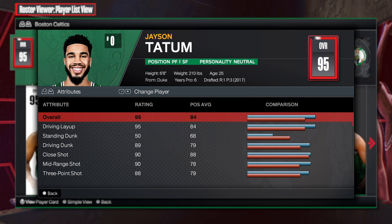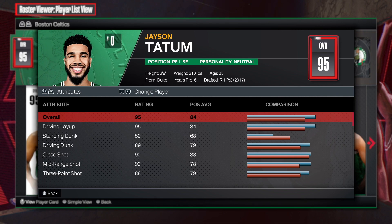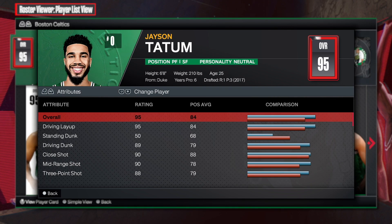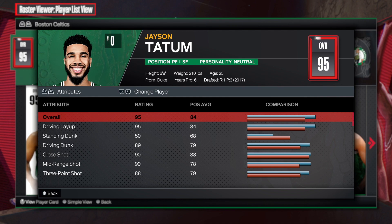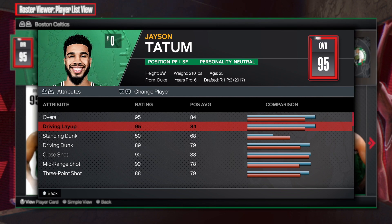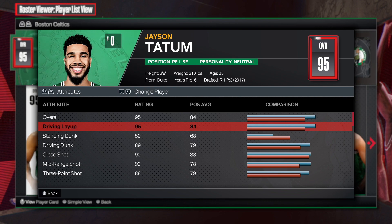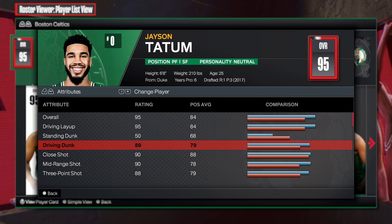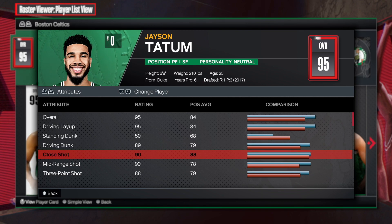First things first, when we're looking at the attributes we see what Jason Tatum is. If you don't know who Jason Tatum is, you gotta wake up — this man is one of the best players right now, one of the best players to actually get drafted into the NBA. You see 95 driving layup, which is insane — that is a great percentage for the driving layup. Standing dunk is at 50, then we have an 89 driving dunk which is absolutely amazing, and the close shot is at 90.